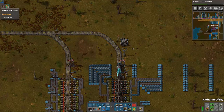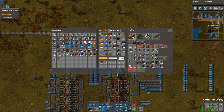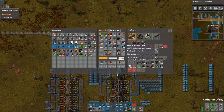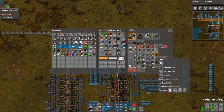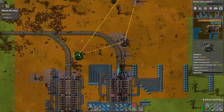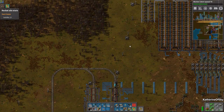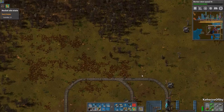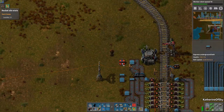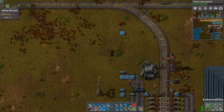I ran out of belts! Robots, I need belts immediately please. I have way too many inserters as well, let's get rid of some of those. Thank you bots, I appreciate the help. We need more belts - there we go, getting more belts. I'm going to need a ton of undergrounds as well. Let's extend this out a little bit and plow right through the middle of this forest here, which is going to be fine.